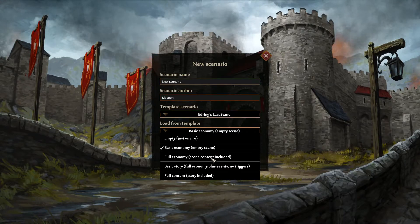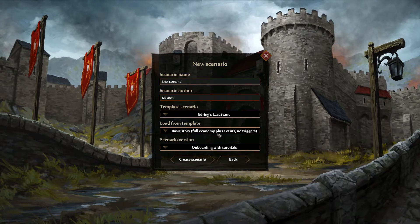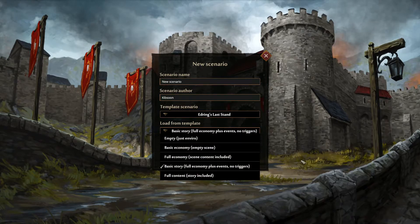Next one is full economy. It contains basic economy but with added piles — the rubbles on which items are scavenged during the night, placed by us.